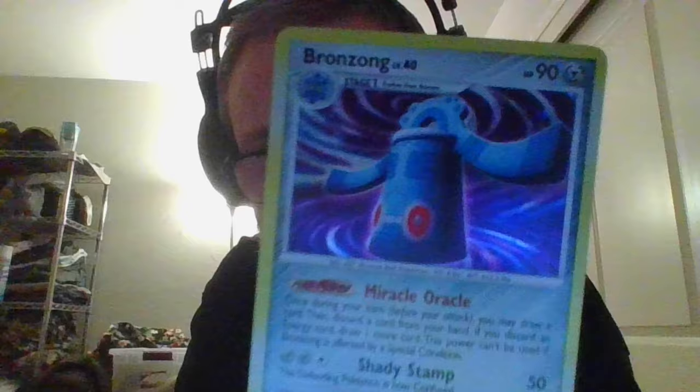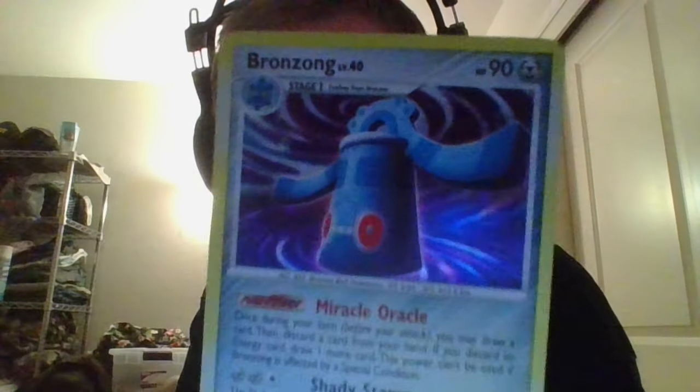And now we have some more shiny guys I'd like to show you — these two metal dudes. This guy's kind of funny, look at him. Bronzong — look at him, he's a big fella. What do you think of that? We have a Metang, and it's got these little symbols on it here. If I angle it right — see those little symbols on it? That's pretty neat.